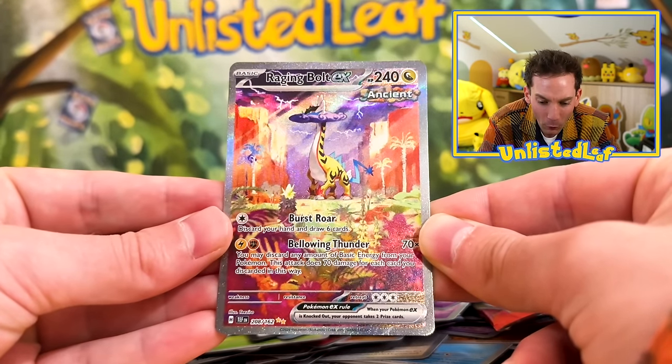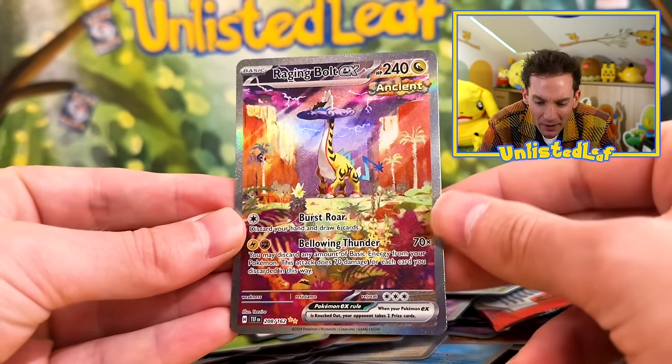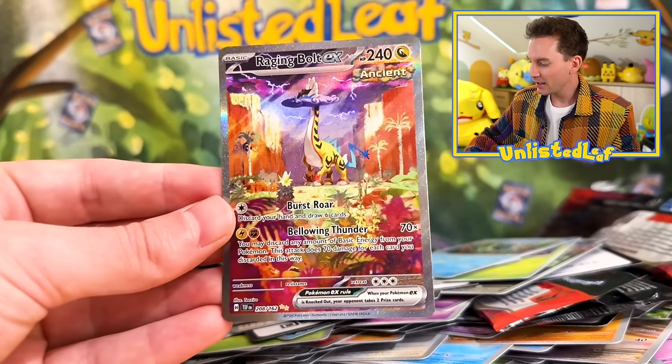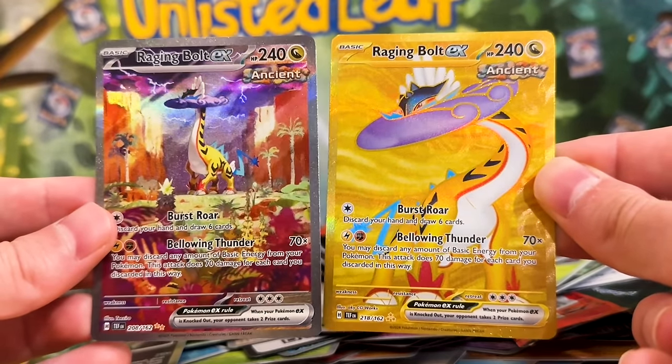That is insane — this card is so stunning! This is so beautiful! Look at him! Oh, this is so perfect — 208 Secret Rare. Now we just need a Gouging Fire, Walking Wake to go with it, but I don't even care about those cards right now because I am so happy. Let's put it with our gold card — that is gorgeous, isn't it? Raging Bolt fans, they've hit the like button so hard on today's episode it's gone through the YouTube screen.